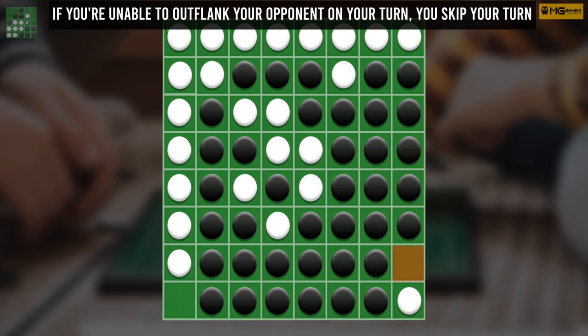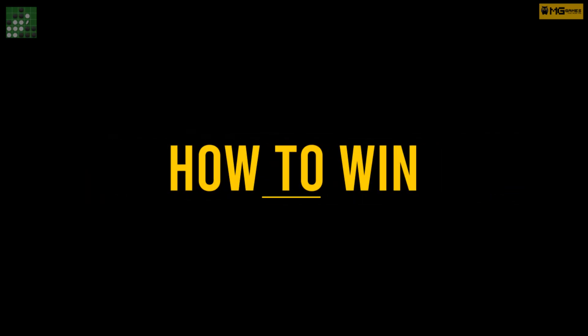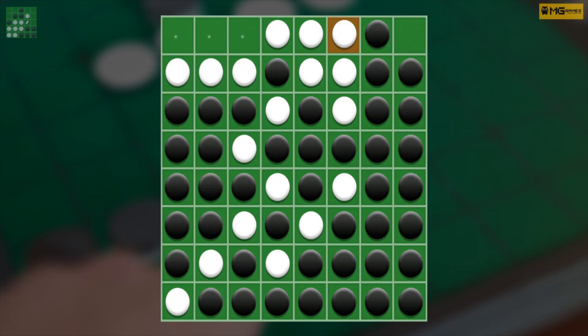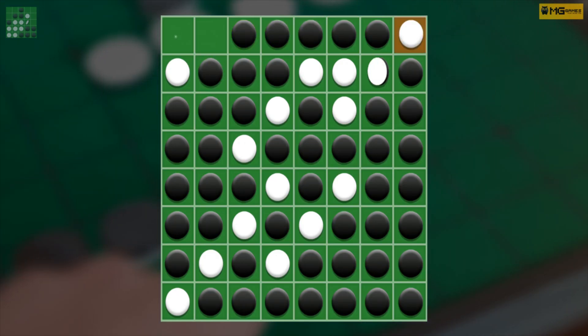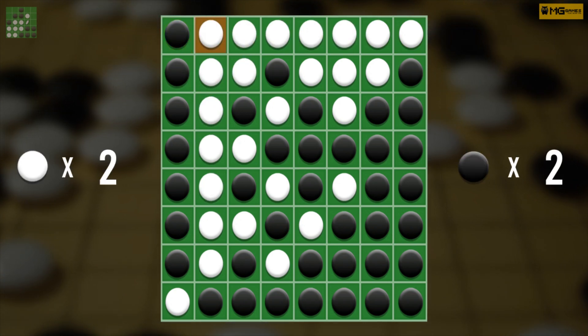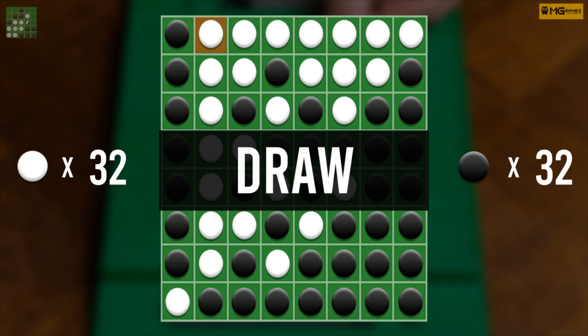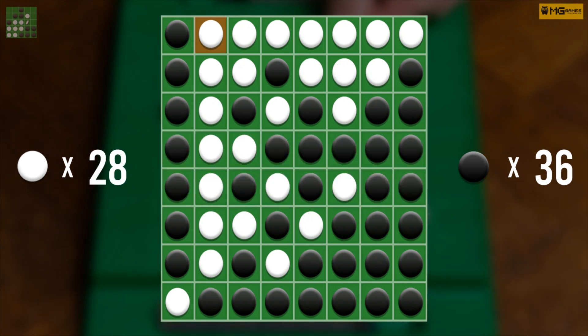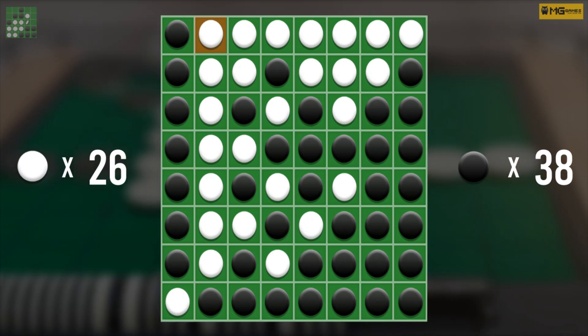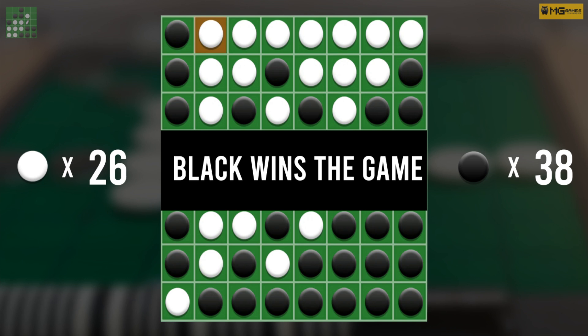If you're unable to outflank your opponent on your turn, you skip your turn. Gameplay continues until the board is full and no pieces can be captured. If players end up with the same number of pieces on the board, the game is a draw. When the game ends, each player counts their pieces on the board to know the winner. Whoever has the most tokens on the board wins.